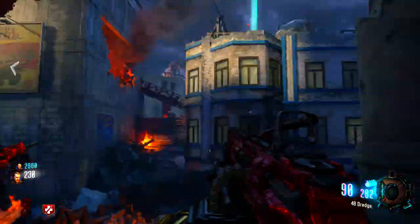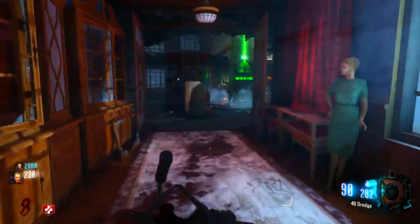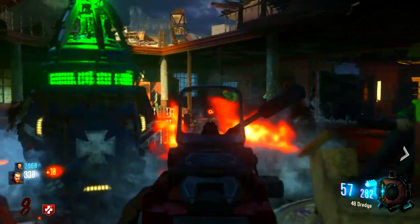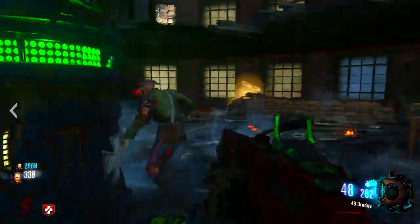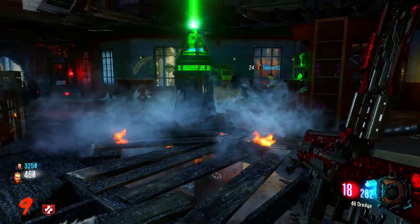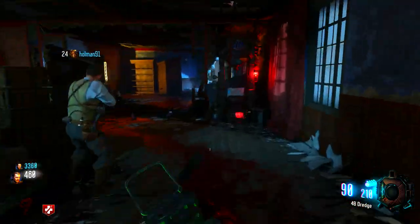So we've activated the second one and a second pod has come down. Like I said, what you need to do is make sure you stop all the zombies from destroying them. And if it does get destroyed it doesn't matter, you just need to wait for another zombie to drop a core. In a second you're going to see we're going to get our second Pack-A-Punch piece.